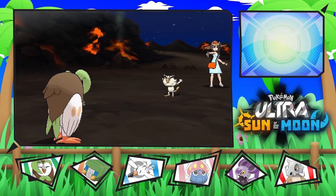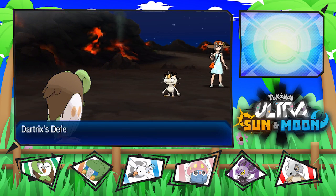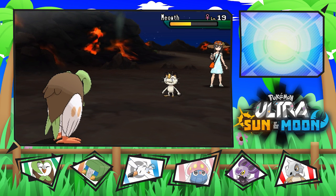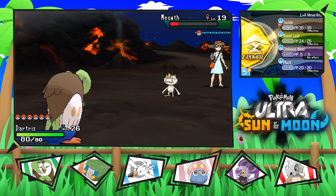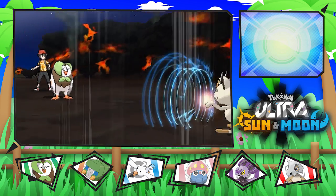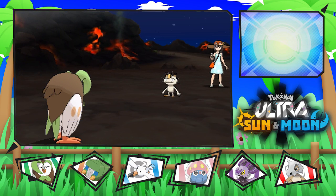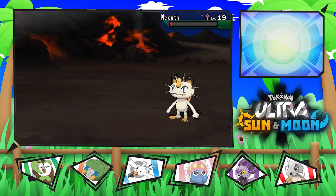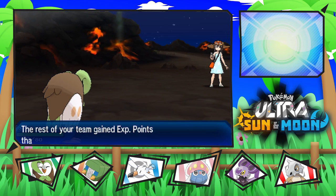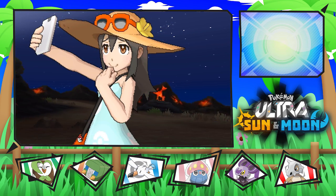Let's see, can we take this thing down with a Razor Leaf? It might actually do a good chunk of damage to us after it just decreased our defense. But it's just decreasing our defense again, which is actually really good because that way we don't have to worry about it attacking us. And now we have taken it down, so that's wonderful — we won.